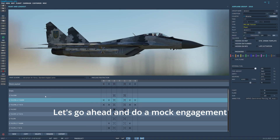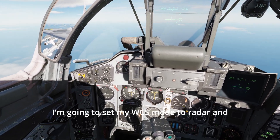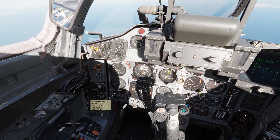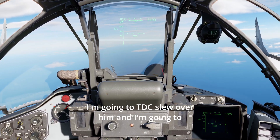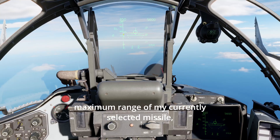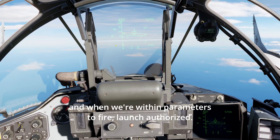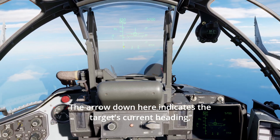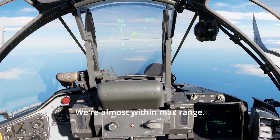Let's do a mock engagement using the R27ER semi-active air-to-air missile. I'm going to set my WCS mode to radar and set the radar mode to head-on. I'll TDC slew over the target and hold the nosewheel steering slash lock command. This gives me an indication for the maximum range of my currently selected missile, another for the minimum range, and when we're within parameters to fire — launch authorized. The arrow indicates the target's current heading, and the circle gives us steering to intercept.